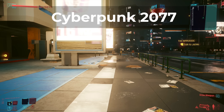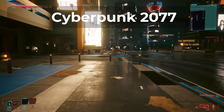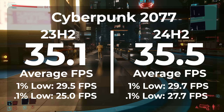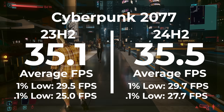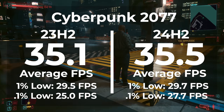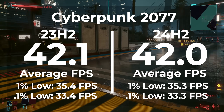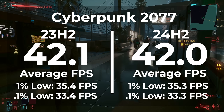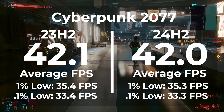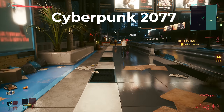The next game we're looking at is Cyberpunk, because if there's ever a game that can drag both of these systems down, it's going to be Cyberpunk. This game was also tested with RTX enabled. On the AM4 with 23H2, we got an average frame rate of 35.1, and in 24H2 we got 35.5 — about a 1% improvement, and within the margin of error. Our 1% low doesn't look any better either, with less than 1% difference. On AM5 it was about the same, with our average frame rate in 23H2 coming in at 42.1 and 42 with 24H2. Again, our 1% low was less than 1% different. So in regards to 24H2, we got virtually the same performance in Cyberpunk.